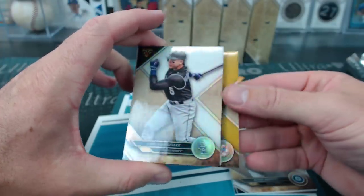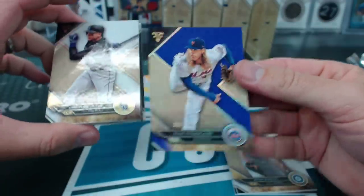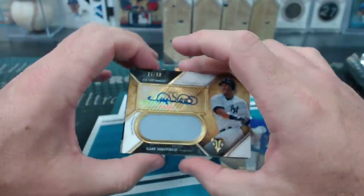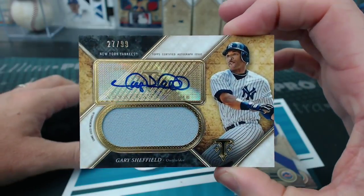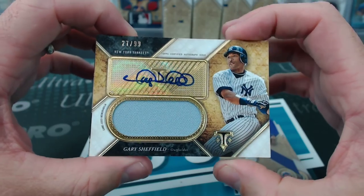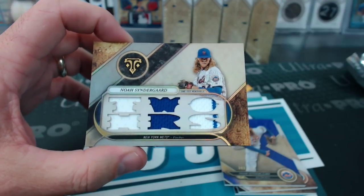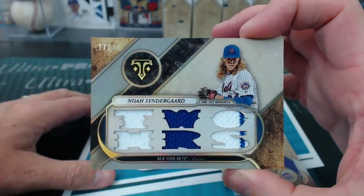Strasburg, Randy Johnson, Carlos Gonzalez. Mattingly to 99 for the Yankees spot. Syndergaard to 340. Gary Sheffield — there's a Yankees hit. Belt kudos. 27 of 99, Sheff. And a Syndergaard 17 of 27. Two homers.